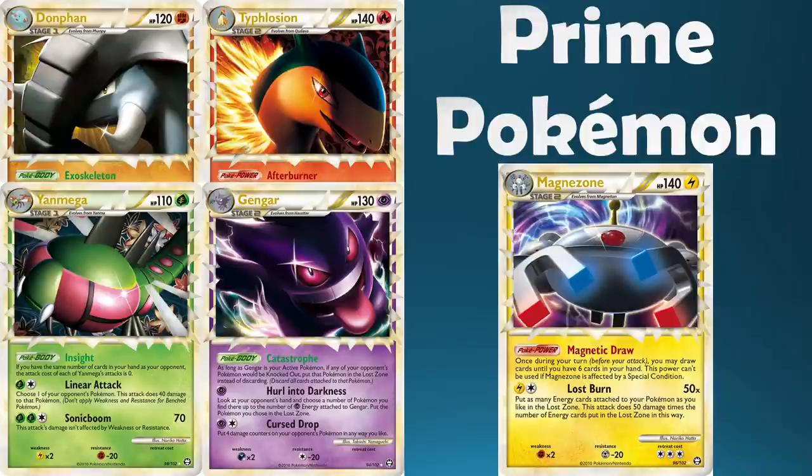Next up we have Prime Pokemon from the HeartGold SoulSilver series — a really hard-fought category. Many of the Prime Pokemon ended up being playable in one era or another, always with solid stats and good Poke Powers or bodies. We went with Magnezone Prime because he was the backbone of all sorts of different creations — he would make any funky archetype work. Even a 1-of Magnezone line was justifiable because when you got it into play it milked so much value. Gengar gets a shout-out for its Lost Zone mechanic, but Magnezone was probably the most splashable Prime overall.